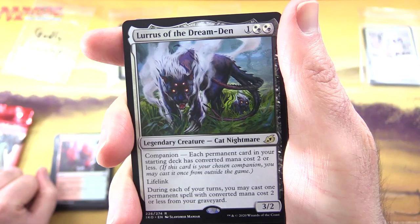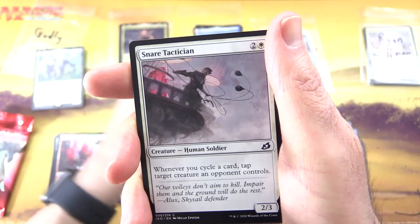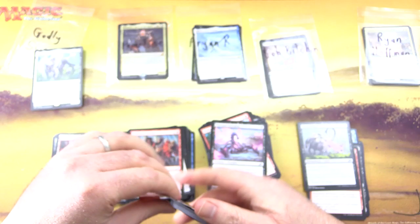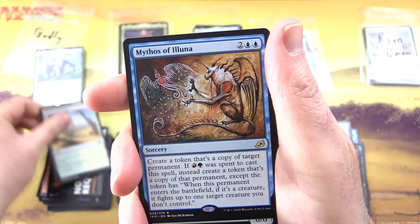And finally, rounding things out — Godly Swamp. Thank you for being a patron. Will we find another Prickly Marmoset in this pack? We get a Human Soldier, Rugged Highlands, and the rare — another notorious card — Lurrus of the Dream Den! Legendary Creature Cat Nightmare, two-three for three. With Companion: each permanent card in your starting deck has converted mana cost two or less. It has lifelink, and during each of your turns you may cast one permanent spell with converted mana cost two or less from your graveyard.